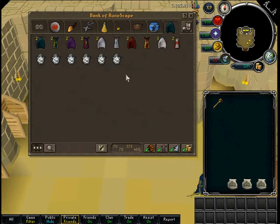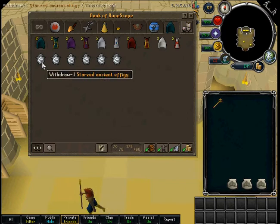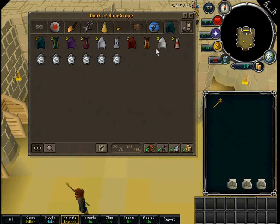Here this is my Skill Capes and Effigy tab. You can see I've got 5 Skill Capes and I need a lot more Effigies. I'm not gonna camp monsters for Effigies, I'm just gonna do it with Slayer.